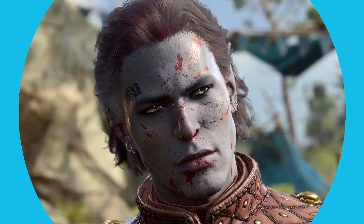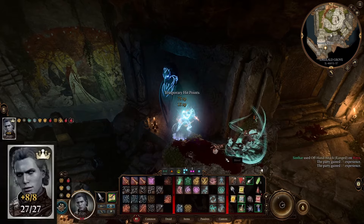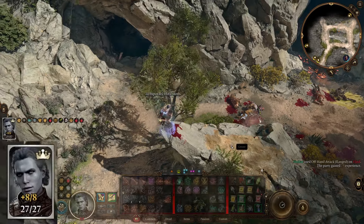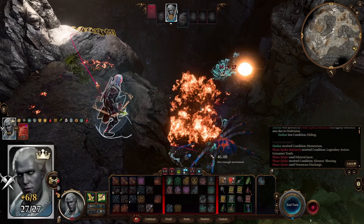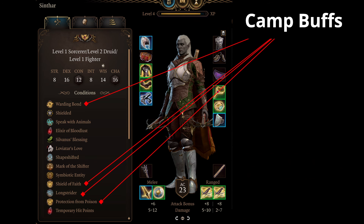Hey folks, this is Shantron here, and today we're going to be taking a look at the Draw Raxxon fight. This is for my untouchable challenge, so basically I cannot take damage — actual damage — temporary hit points do not count, and I'm playing solo except for some camp buff stuff.